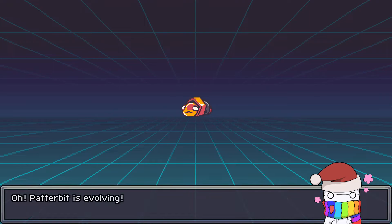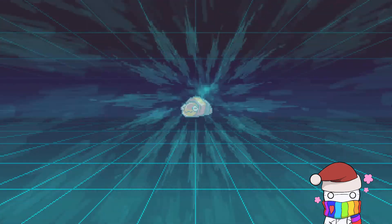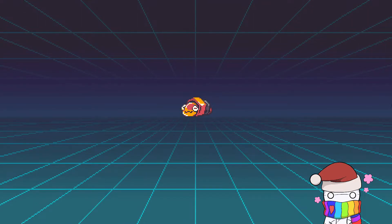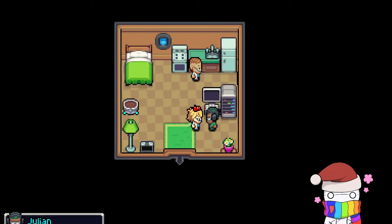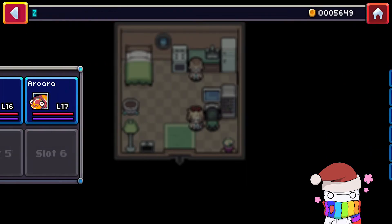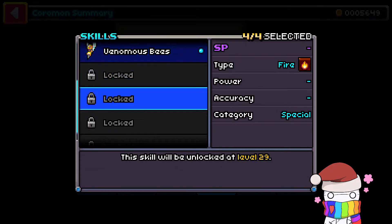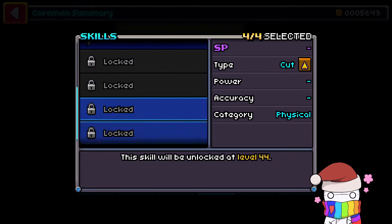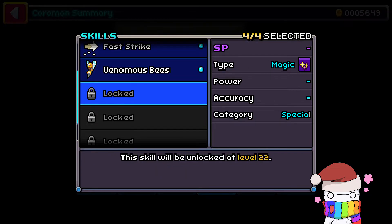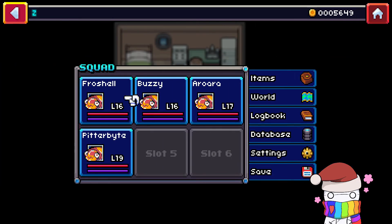Now we're evolving Patterbit. I don't know if this evolution is randomized or if it's still the same. Let's hope it's different — nope, it's the same. I'm kind of disappointed, kind of not. I think we're doing pretty good. I caught a Froshell off screen. Venomous B is learning a new skill, though it only learns one more skill — that's upsetting. Anyway, thank you folks for tuning in! I hope you enjoy the first video of the randomizer. I'll see you in the next video.